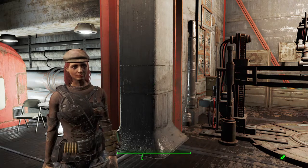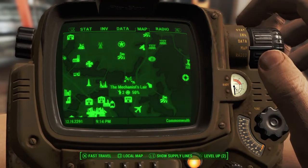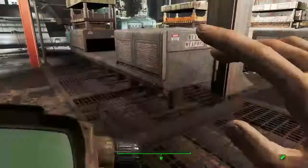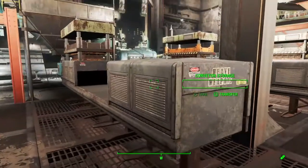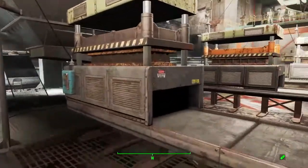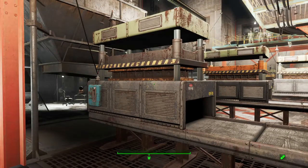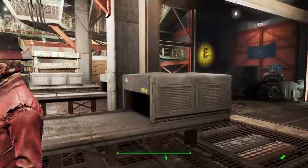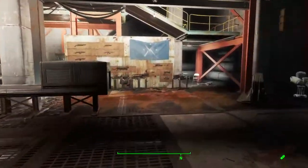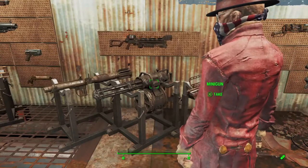We are in the Mechanist Lair again to show you another contraption. I've already done a settlement tour of that one. But we're gonna look at the Heavy Weapons Forge. You will need the Gunnut Rank 3 perk in order to build that. It makes these four weapons right here.